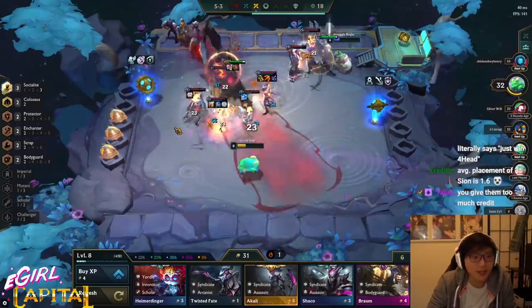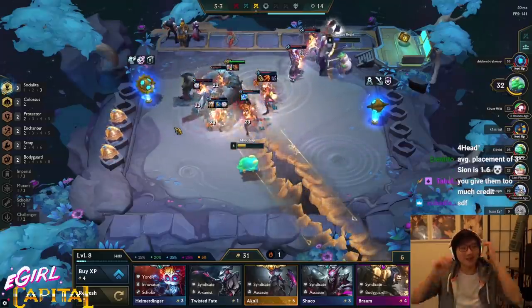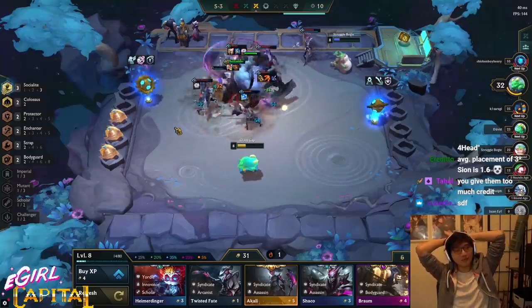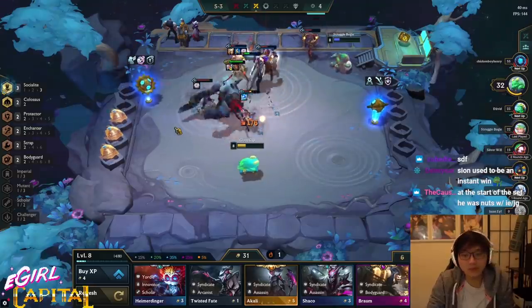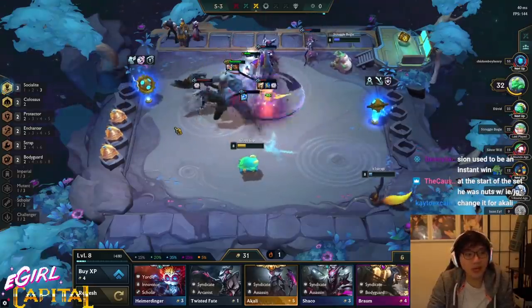I'm gonna die again — fucking assassins. It's the same thing. I cannot protect Kai'Sa. It's because I have a QSS instead of a GA. Maybe Sion wins — I think he wins.